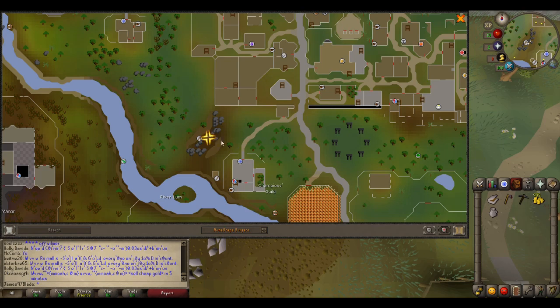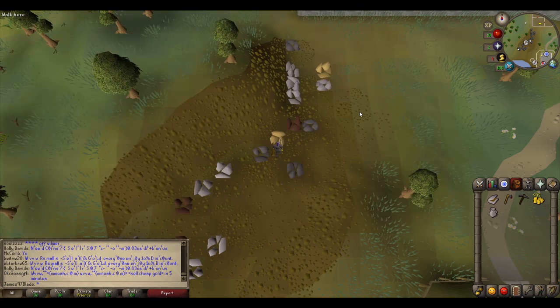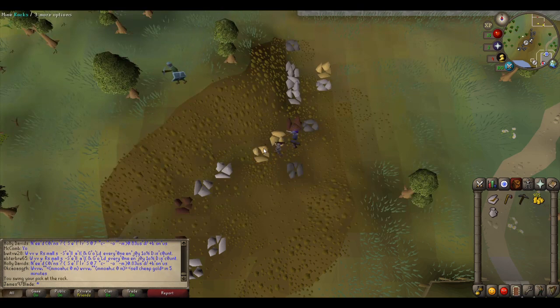When I'm just putting the mouse there, you want to avoid that little circle because there's like level 20 things that will attack you. Anyway, all you need to do is come to this mine with a pickaxe and effectively mine clay — that's all you need to do.